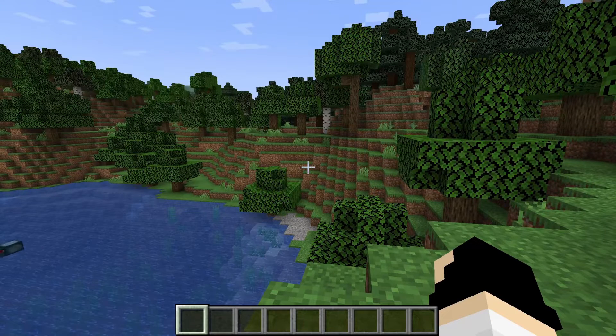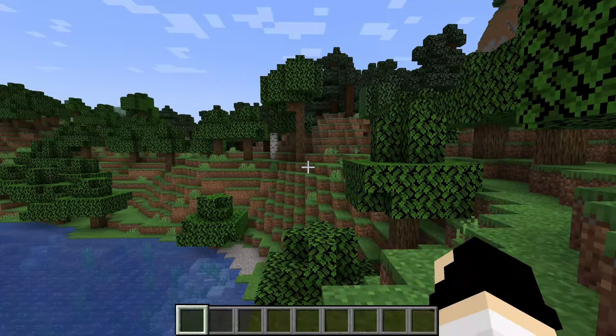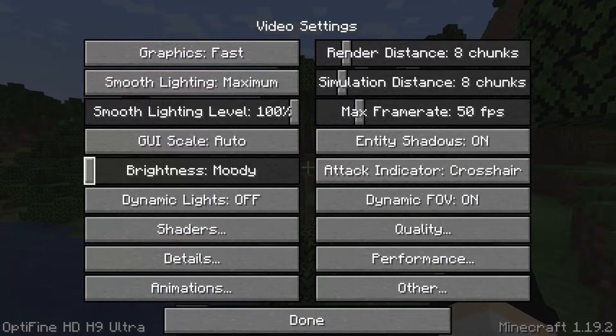Here we are in Minecraft with OptiFine installed. I'm going to show you the best settings to get the highest performance possible and boost your FPS. To get into the settings, pause your game by pressing Escape on your keyboard, tap Options, then go to Video Settings — this is where we can start making changes.